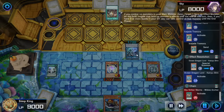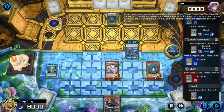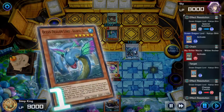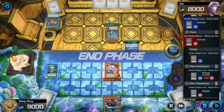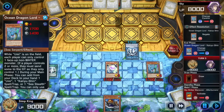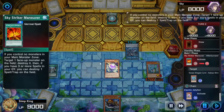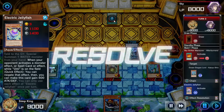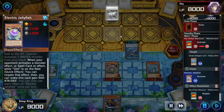Let's activate Ice Jay Tremora to special summon Ocean Dragon Lord, but we know opponent has a monster negate — it's going to happen, can't stop it. We just have to hope our opponent doesn't have enough power on their turn to overwhelm us. Get back our Ocean Dragon Lord. Opponent activating Maneuver — we're gonna negate with the Jellyfish. Negate and boost, but opponent has three more cards and they're playing Sky Strikers.